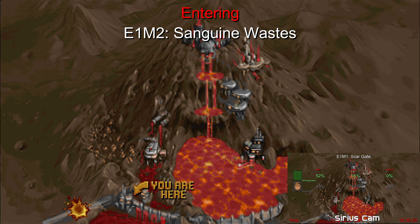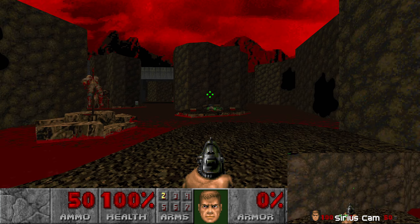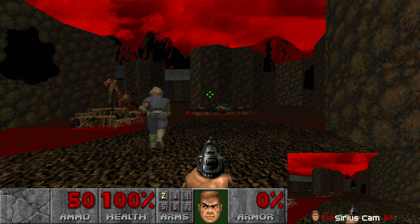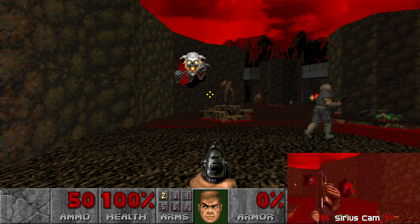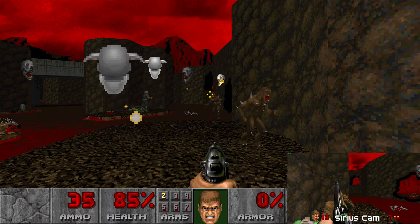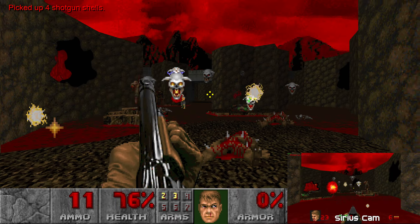How come your character screen on my thing just shows a green box for your face? There must be a way to customize your characters - let's look into that before the next map. 18 minutes for that map. Next time we're gonna really play. 18 minutes, 50 seconds.